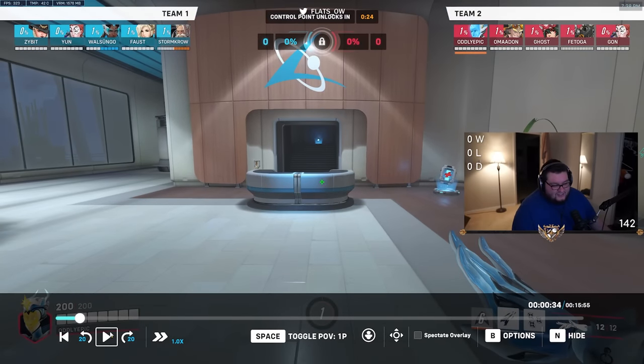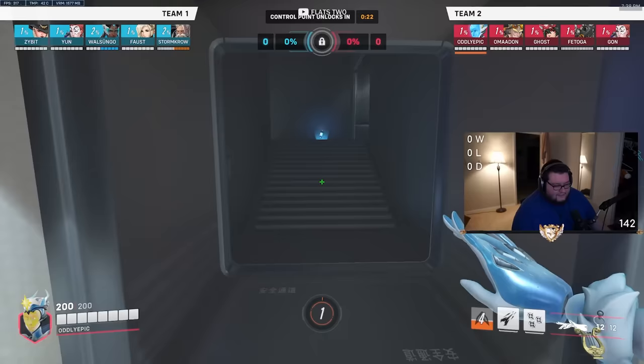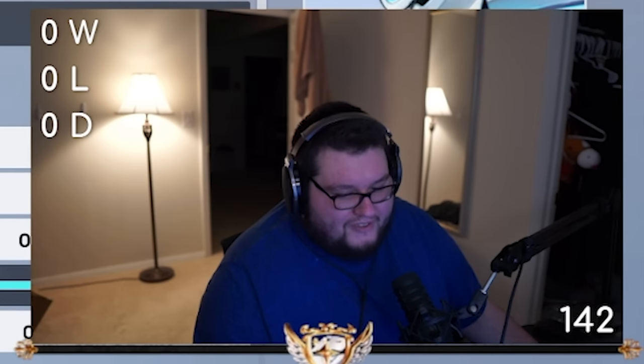First up, I have a feeling you're using Toggle Flight instead of Hold Flight. Use Hold Flight — that's a setting. Way more effective. You can actually do a little tech where you just tap it and get a big burst — you're not going to be flying, but you go much faster. It's good to get away.